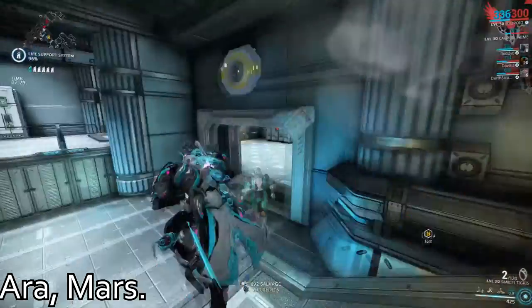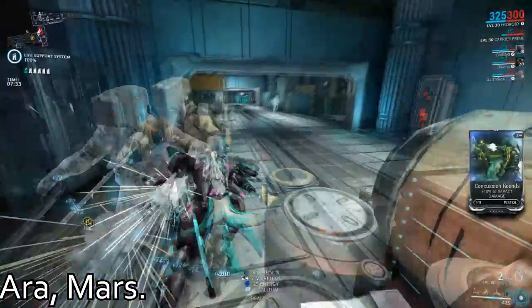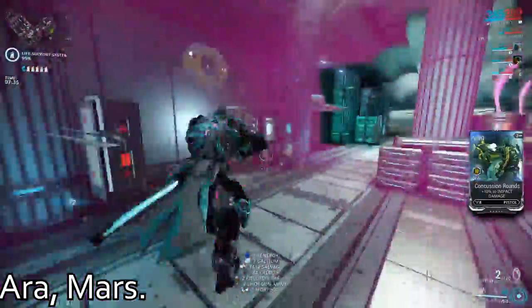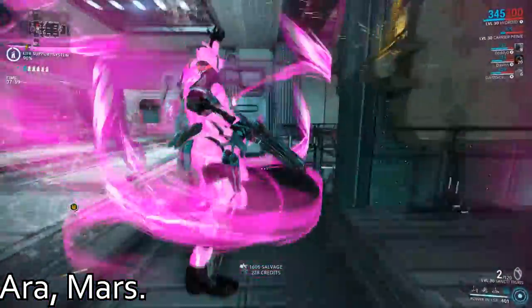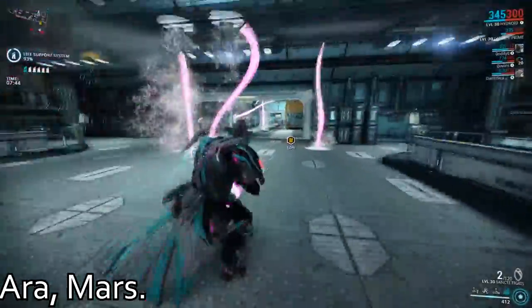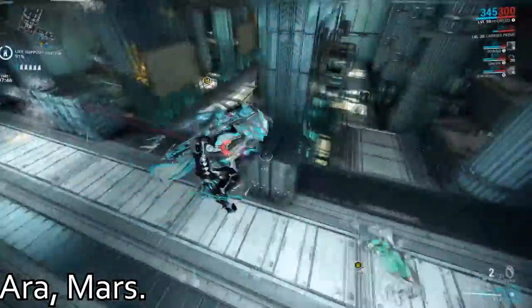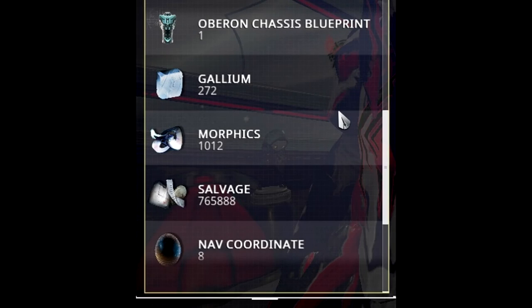Morphics. Once again, Ara on Mars is your best bet. The spawns here are fantastic, and Morphics drop like candy here. During my test run on stream, I got 70 Morphics in the time span of 20 minutes, and that's without a 2x booster running. Last year, during a 2x resource event, me and a few friends power-farmed this place with an unaura'd Greedy Pull Mag and Pilfering Swarm Hydroids. In just over 30 minutes, we managed to obtain a thousand Morphics.